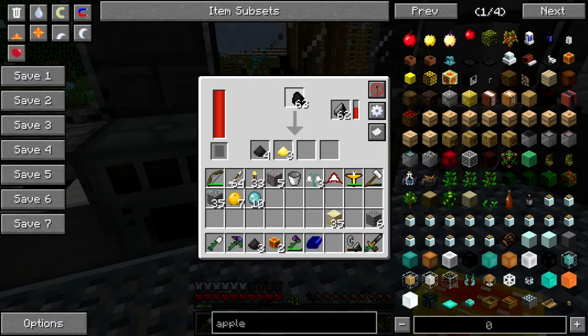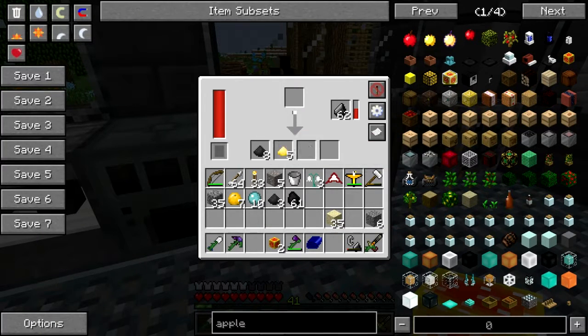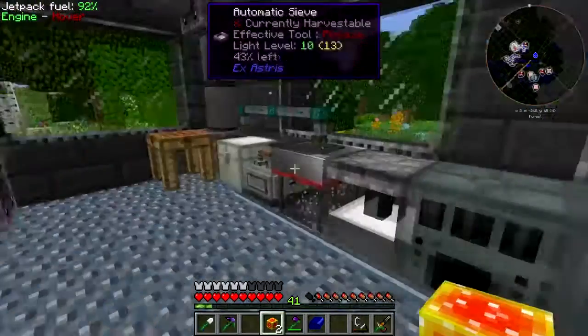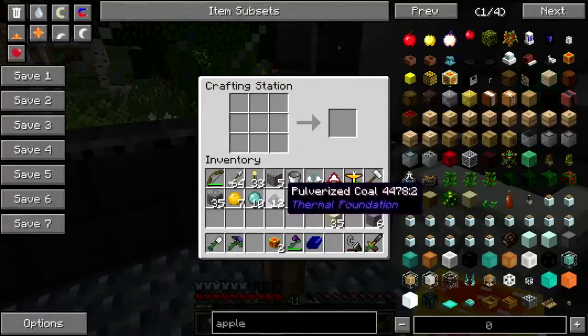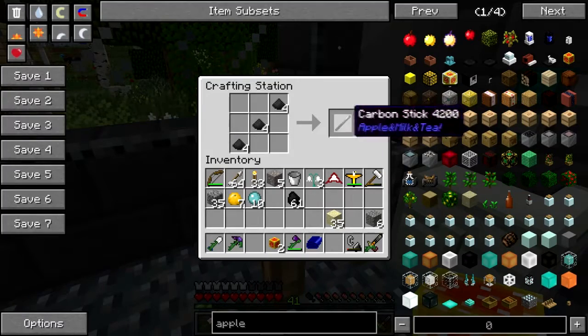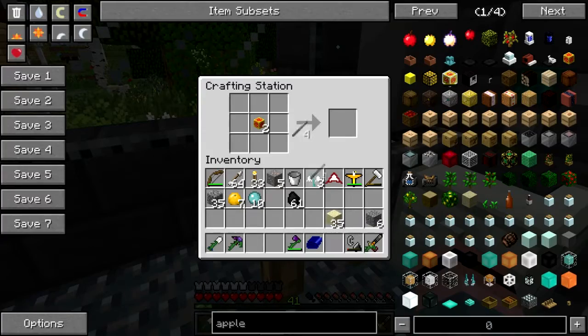Redstone gel. Okay. Now what? Four glass we can get and four carbon sticks - so I need twelve coal dust here. And I get how much out of... okay, it's all the same. It doesn't care whether it comes from charcoal or regular coal. That's good. Okay, four carbon sticks. I'm just gonna leave the gel right there.